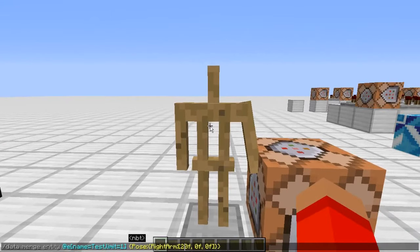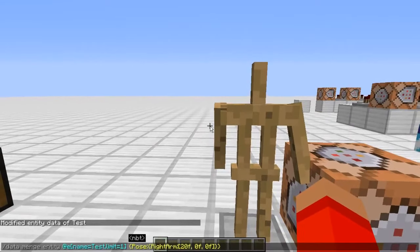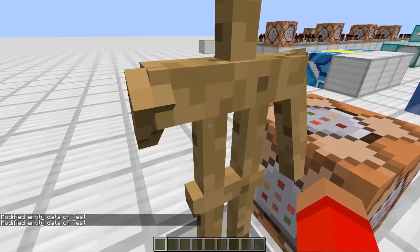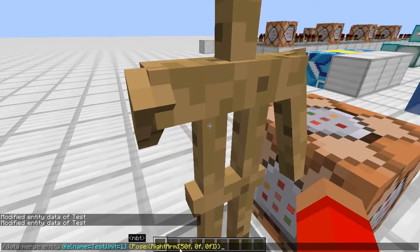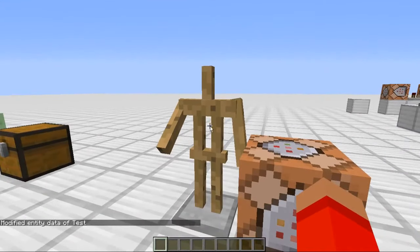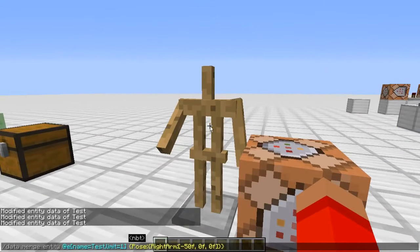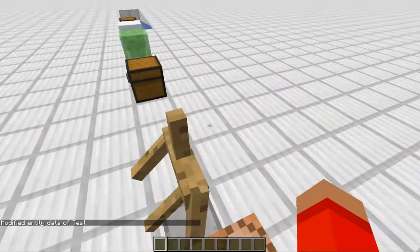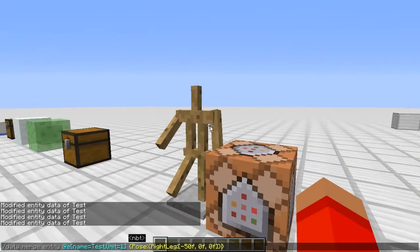I don't exactly know how it fully works, but you can just mess around with it until you get the pose you want. For the first value, the greater the number is the further back the arm will be. And then if we set it to negative, his arm will be out like that. Let's try for his right leg — and it does mostly the same with the legs. And I think it works for the head too.